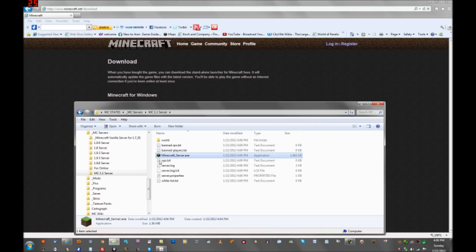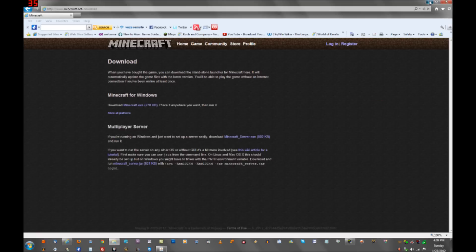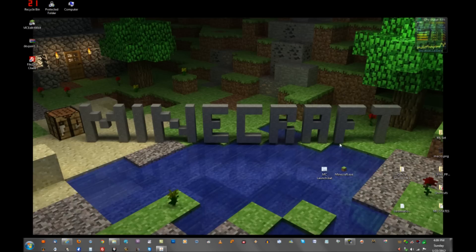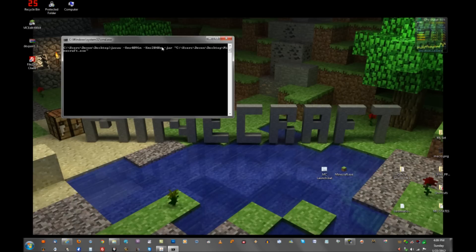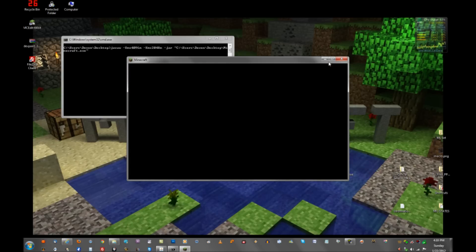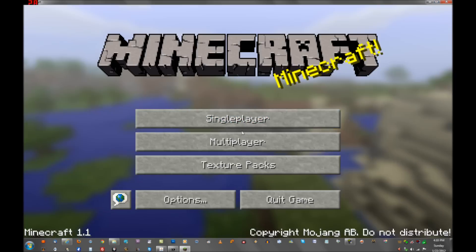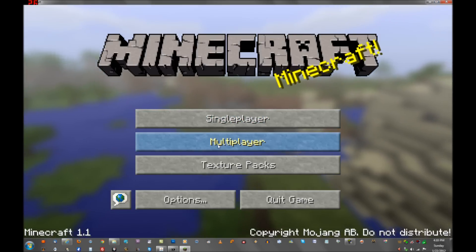What it did was it created all these files for me and also created a world for me. Now we're going to get Minecraft up. This MC launcher lets you have more RAM for your Minecraft. I do have a video on that too, so if you're interested in giving more RAM to Minecraft, go ahead and watch that video.